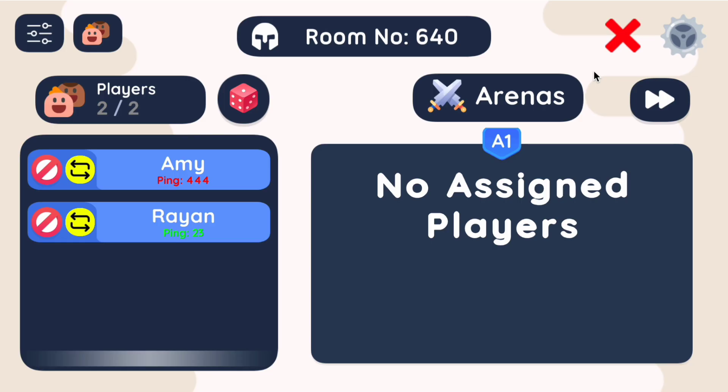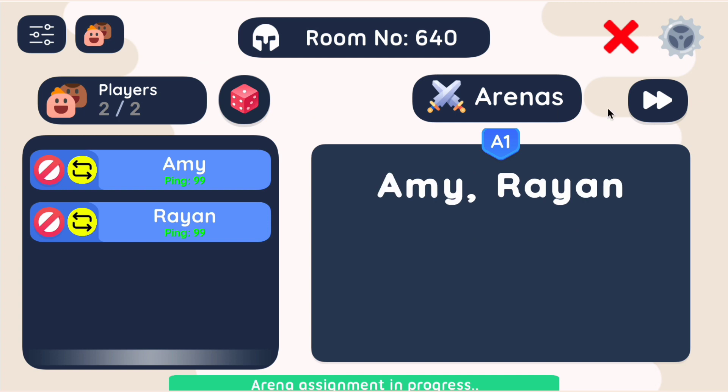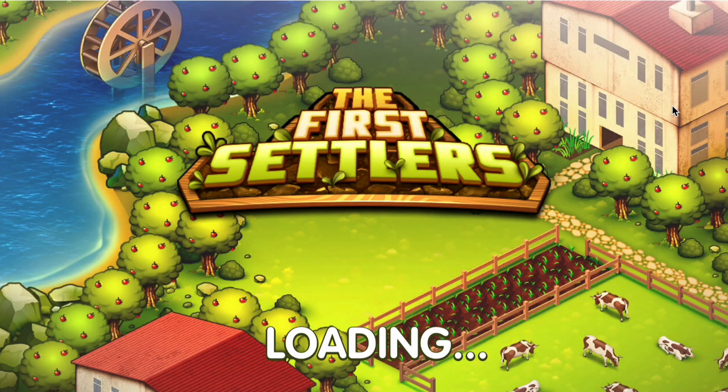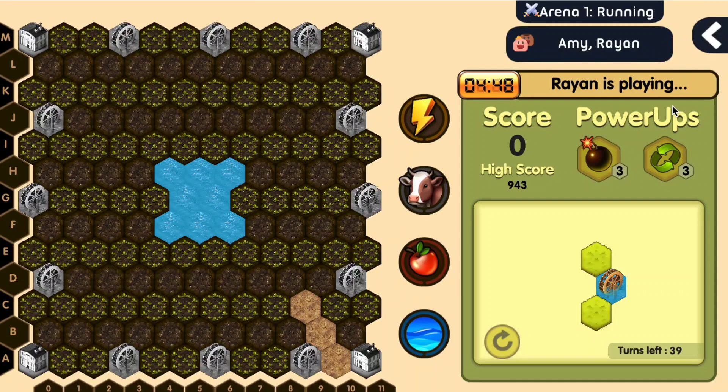Ryan's also in. As a moderator, I can easily assign players to different arenas and start the game. Setting up the game as a host takes literally ten seconds. Now we can see that it's Amy's turn to play and place the tiles on the island. That was excellent.